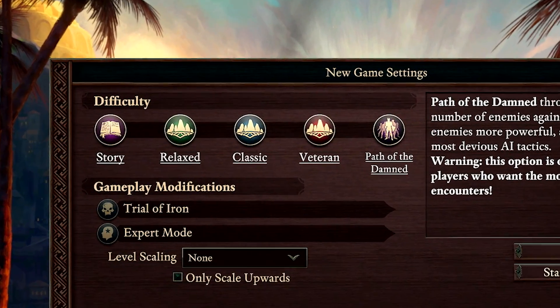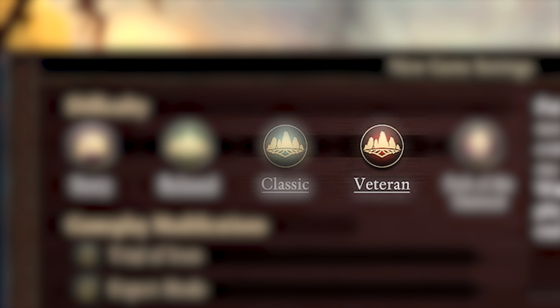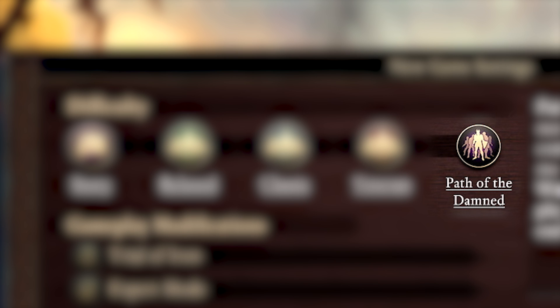Deadfire has five levels of difficulty. Story is best for those who prefer narrative progression and an easier combat experience. Relaxed is tailored to RPG newcomers with less challenging enemies. Classic is for seasoned players, and Veteran offers more challenging combat. Finally, Path of the Damned is incredibly punishing, with smarter, more powerful enemies in greater numbers.